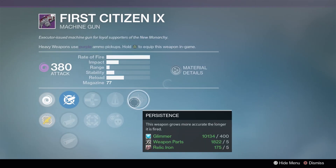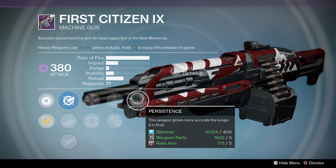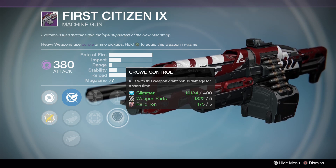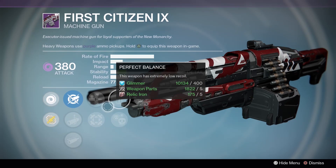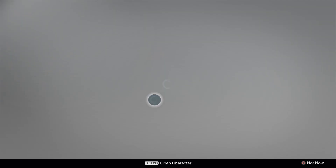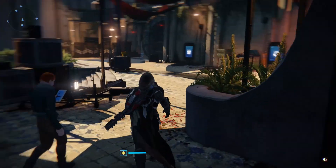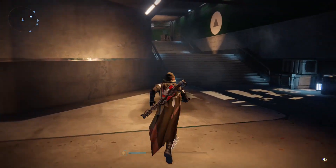The First Citizen 9: Persistence is a really good perk on machine guns, but only if you're going to actually fire the gun for an extended period of time. Crowd Control, again, very good on machine guns - usually decreases the time to kill heavily in PvP and it's just really good in PvE. However, nothing else about this gun really makes me go 'yeah, get this one.' Perfect Balance, but then you're losing Crowd Control. And Persistence is really only good if you hold down the trigger and fire like Rambo. So nothing at New Monarchy is really that interesting - there are no god rolls there.